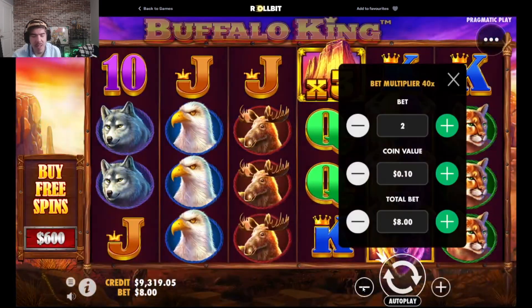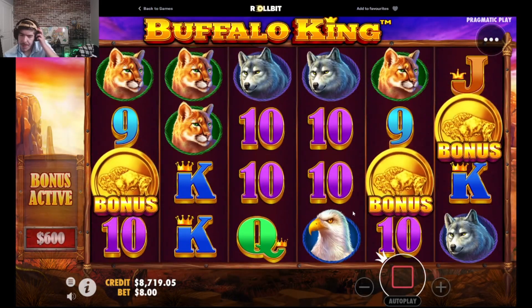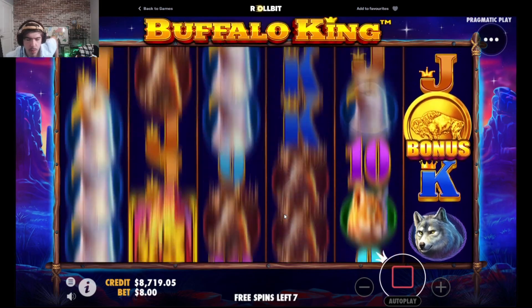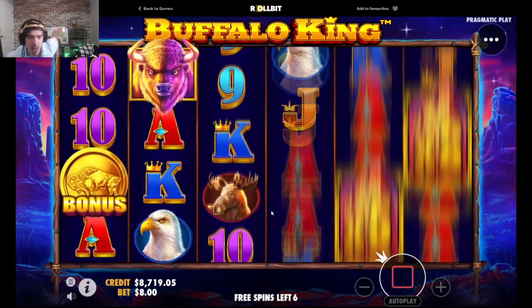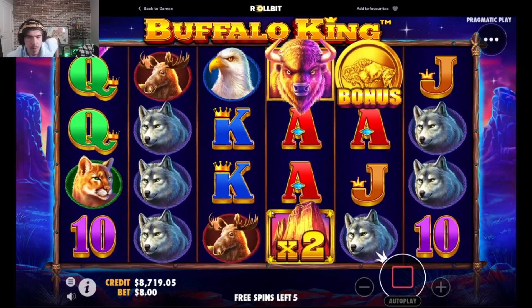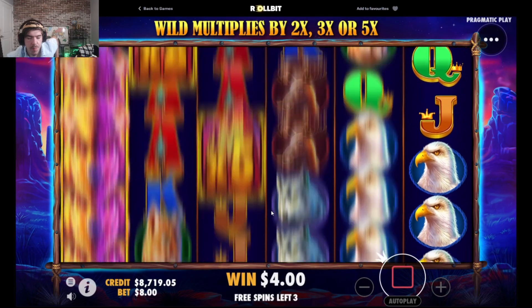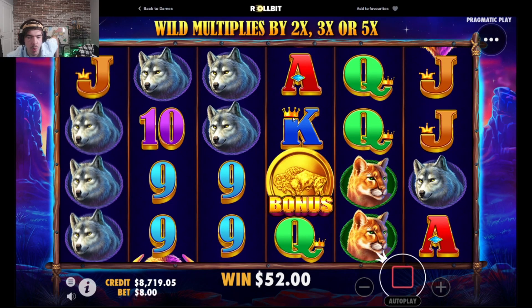Let's hit it with an $8 buy — maybe the low ones are where it's at. We don't want to lose our profit, we want to keep going up to the moon. We have yet to see a Buffalo King bonus that gives us like a hundred spins — usually I get a couple of those. Hopefully I didn't just jinx this. Where the f*** are the multis with those wolves?